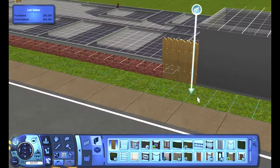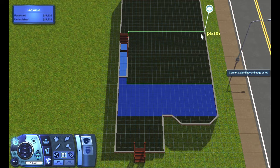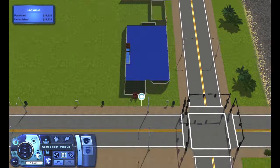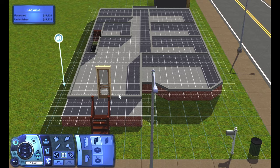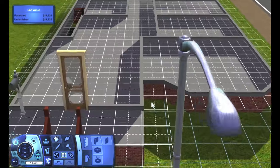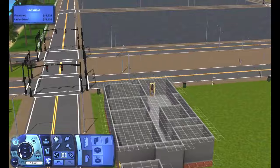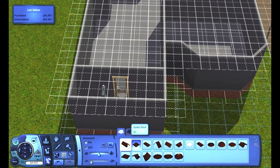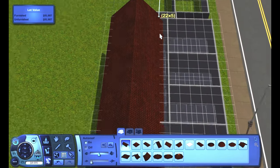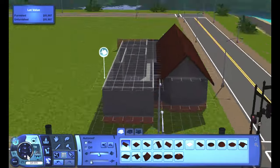I believe that for two sims, their budget is set at like 22,000 simoleons. So it's roughly double from what a couple can afford straight from the sim bin, granted that they don't have any more wealth. Of course there are cheats out there like the free real estate cheat that simmers can use if they choose to, but I really had to make peace with the fact that this is that second rung in the ladder.